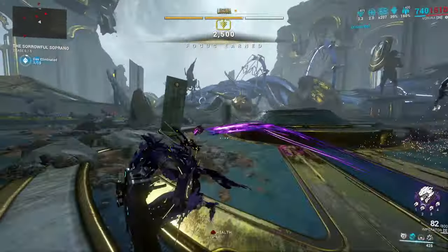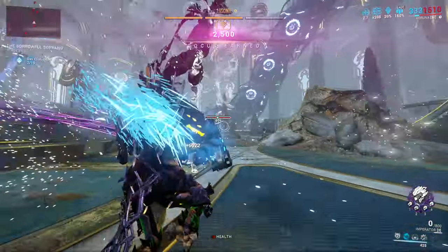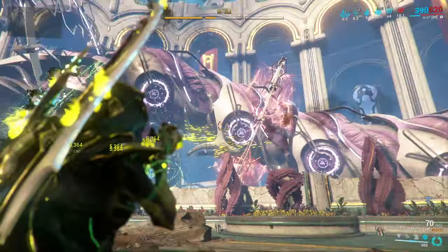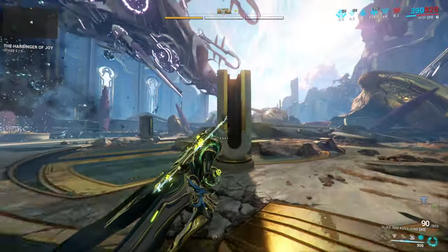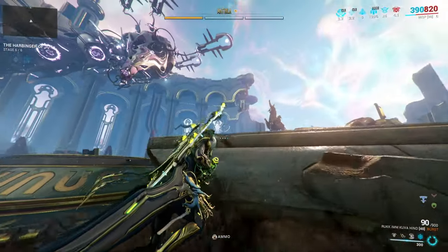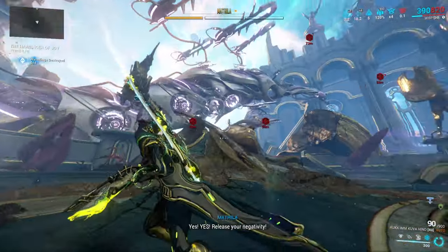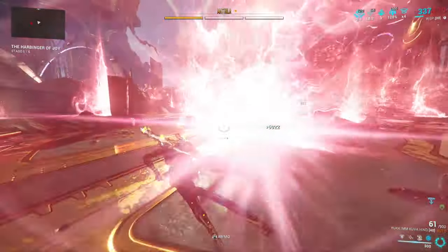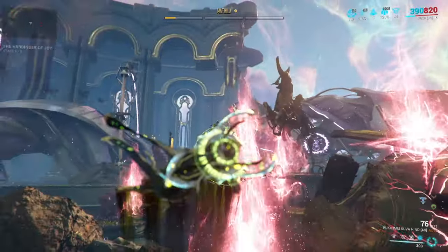After you destroy the Auro Wyrm's shackles, you will then have to kill some enemies, and after that you'll have to repeat the process by releasing his shackles again. After you've done it for the second time, a swarm of Wyrmlings will come to aid the massive Auro Wyrm — just shoot them down. Then you'll have to destroy the shackles one last time, freeing the beast and letting it escape Dominus Trax's grasp.